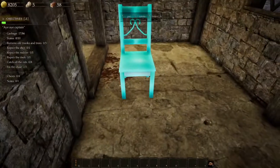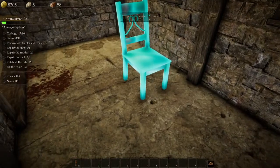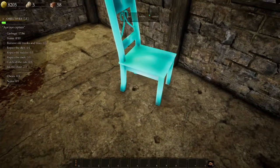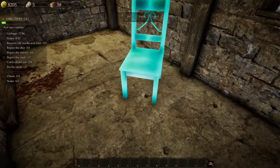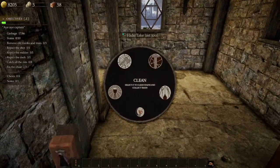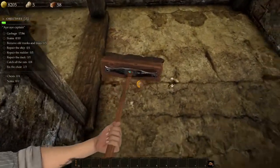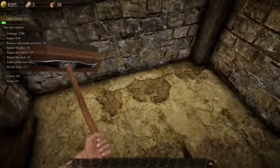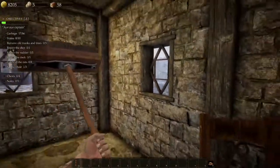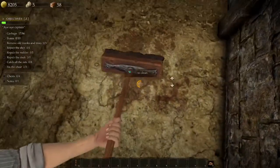Got an achievement unlocked that says 'I Have a Chair!' Oh, the scroll wheel is to rotate — I hate that. I'm just going to leave it in here for now. I'm going to do some cleaning because this place definitely looks like it needs it. We can always use Z to find out where other stains and trash are — that's cool.